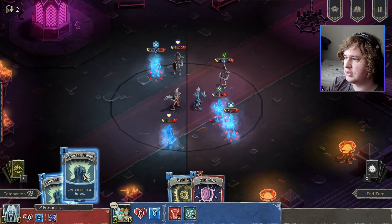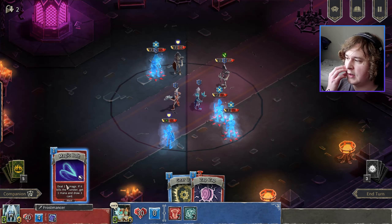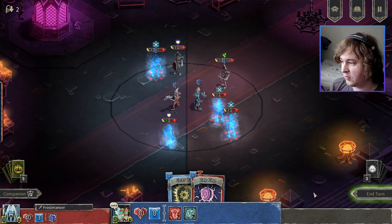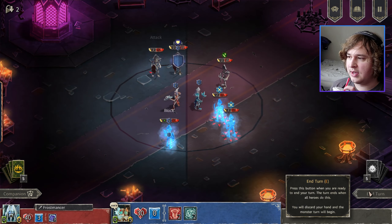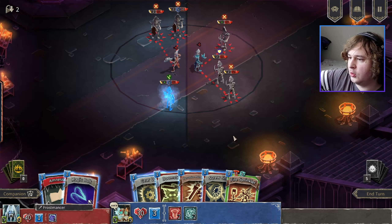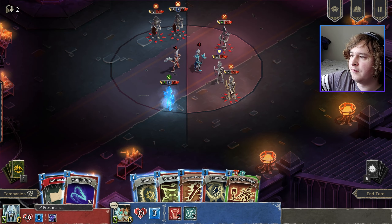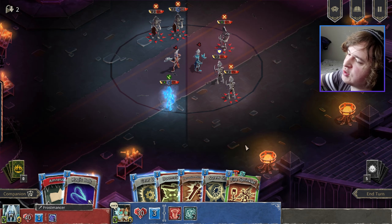Hits both these guys. Just ethereal shield, ethereal shield again. Oh, I don't get any more cards — R.I.P. If only I could give the mana to my Tinkerer. Fire sprinkler is ready and available. Can I choose where to place it? Oh, I don't have enough screws — whoops, that's why.